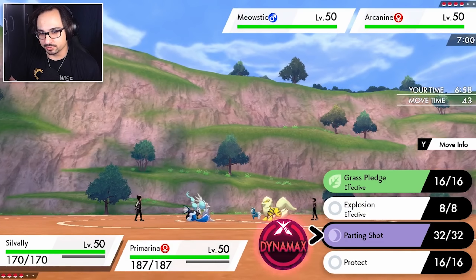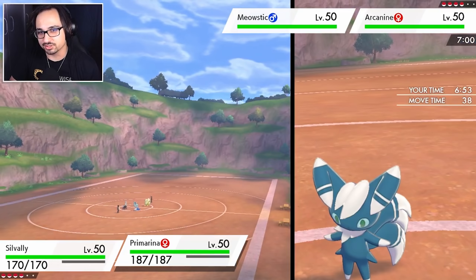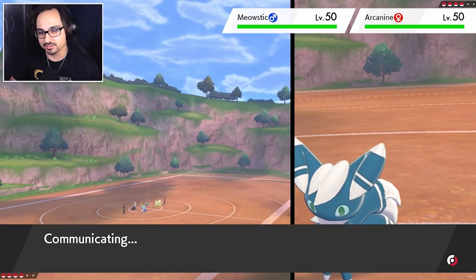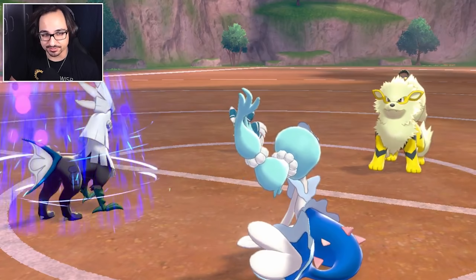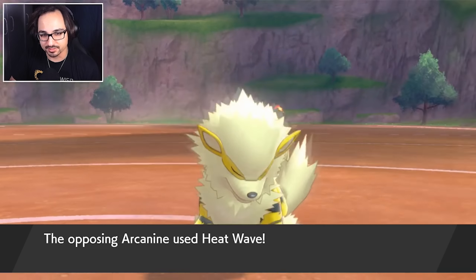I don't know what Meowstic is doing, but I'm going to Grass Pledge. Actually, maybe I should just ignore Meowstic for now and try to take out the Arcanine if I can. Oh, I messed that up. Fake Tears! I think I might have messed up first turn. Hopefully we don't get punished too much — he's going to Heat Wave. Heat Wave or Fake Tears, we're going to take a lot of damage to that.